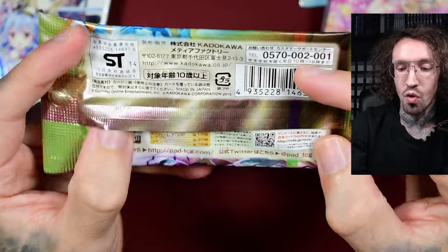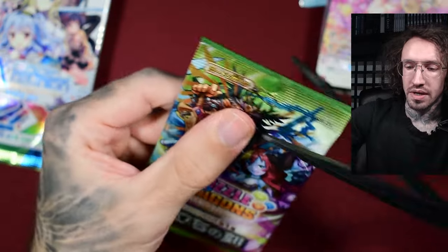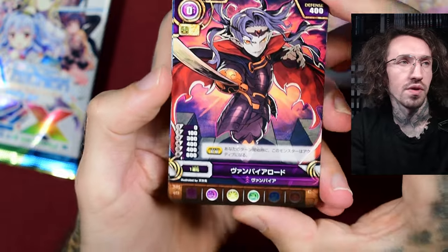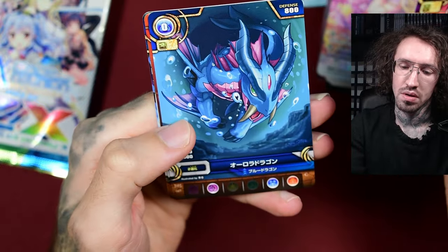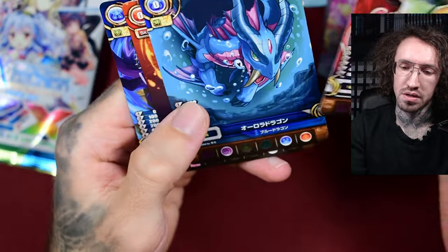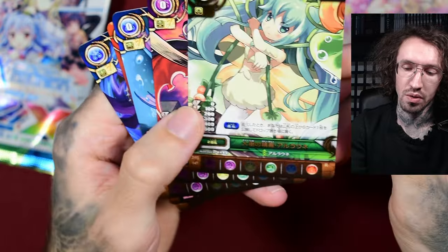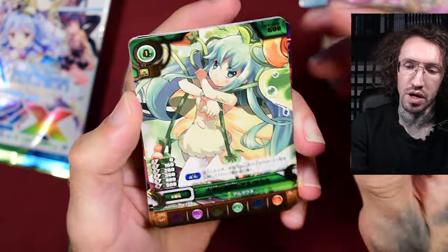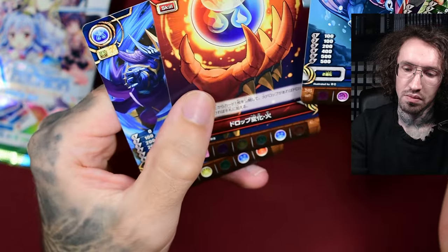Puzzle and Dragons - it is a mobile game, or was; not sure if it's still ongoing. Made in Japan. Kadokawa also produces anime figures, I think. Don't think they have another TCG ongoing. Artwork-wise I don't think this is something super cool - probably these are not special artworks for the TCG, just artwork from the game I would guess. There is one rare card with a gold stamp - no foil, but the name and frame is gold. At least they are not damaged.